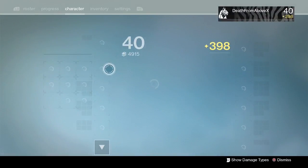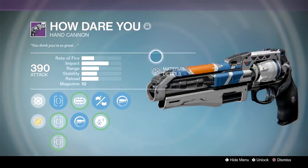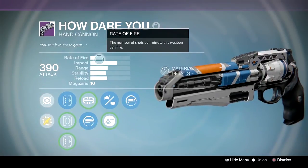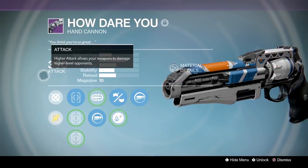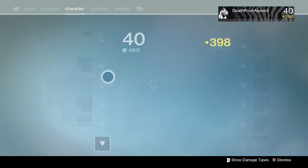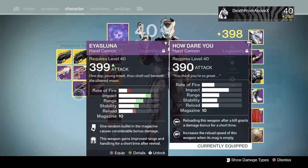Let's take a look at my How Dare You and talk about it in a little more detail, then get into some gameplay. My How Dare You is still a medium to low impact, high-ish rate of fire for a hand cannon. The flavor text reads: 'You think you're so great.' It may be a 70s disco song reference. Anyway, it's not a Hawkmoon, not an Eye of Luna, not a Palindrome — less impact, higher rate of fire than those.